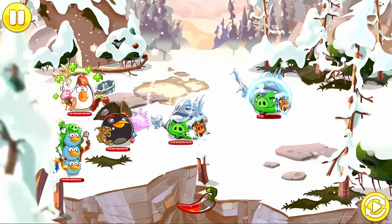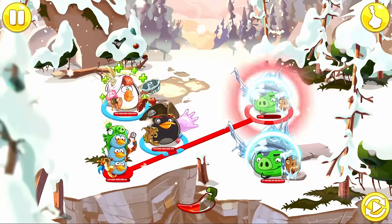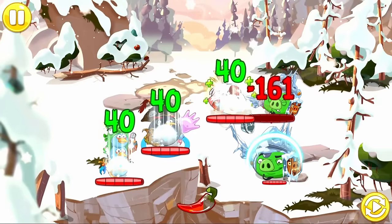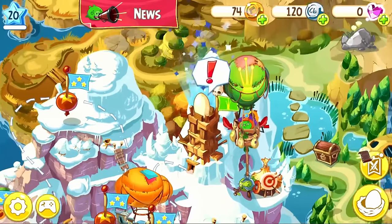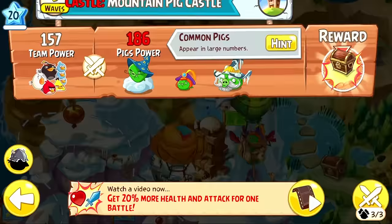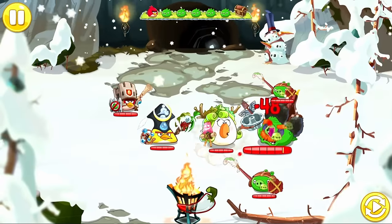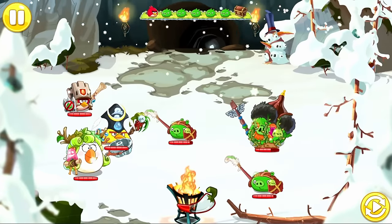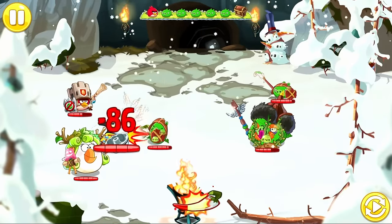We fight our way through the mountains, trying to get closer and closer to the fourth castle. Encountering some ice knights, we employ the use of the Tricksters to dispel their shields, and with a few turns we can take them all out easily. Soon after, we reach the fourth stronghold of the game, prepared and ready to get the fourth egg back from Prince Porky and Whispig. For the fourth castle, we decided to use the Guardian, Rainbird, and Druid.